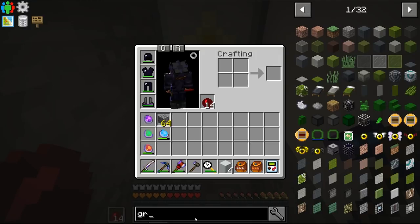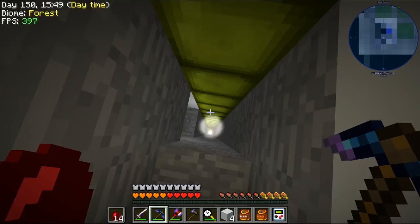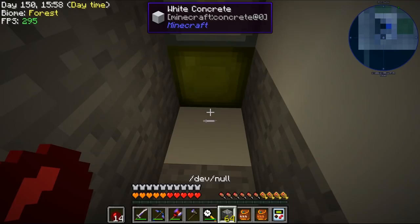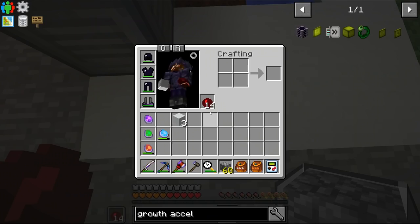I placed 64 growth accelerators from Mystical Agriculture underneath the nether star crux. They're fairly cheap — just a diamond and a block of inferium, and we've got tons of inferium. So going straight down there is a line of 64 of these. I promise they are going straight down.